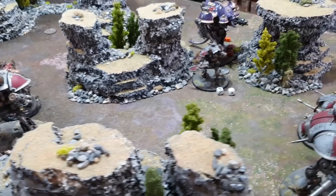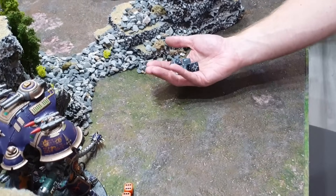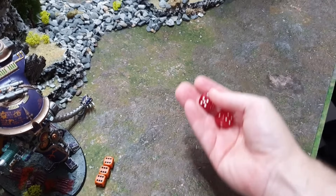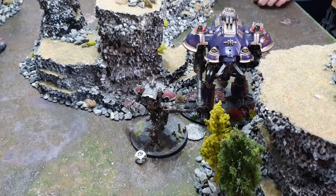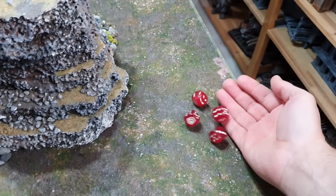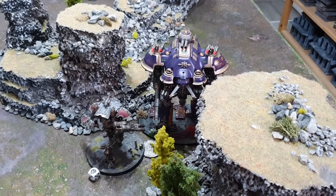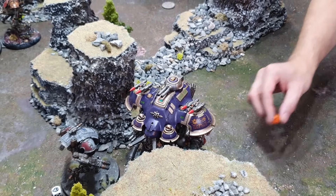The Tyrant stomps on the War Glaive — kicking twice on fours, straight AP, wounds through. Two damage from getting kicked. The War Glaive fights back — four attacks hitting on threes, strength 10, fives to wound with re-rolls. Three wounds through at AP -3 — three five-up saves needed for the Tyrant. Two made — three wounds taken. The Tyrant remains on 15 wounds, still very much in the fight.